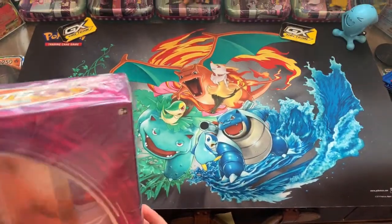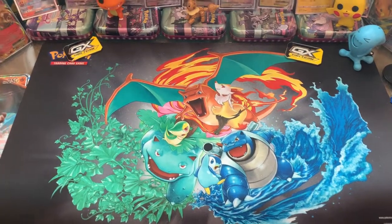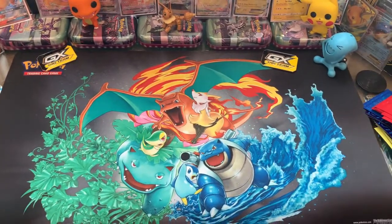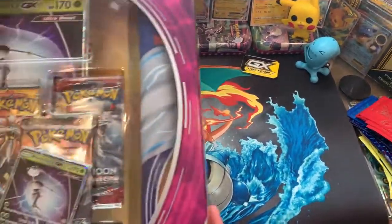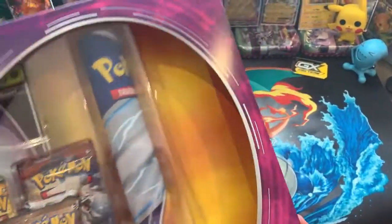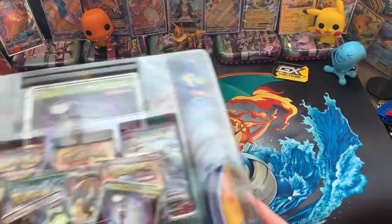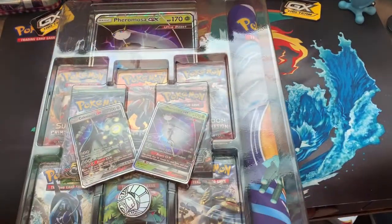Let's see what we pull. We're going to have to unwrap her. So over here we have this — it comes with a mat, it looks like a book card, and some two promos inside. I'm going to put that onto the side and take out everything.